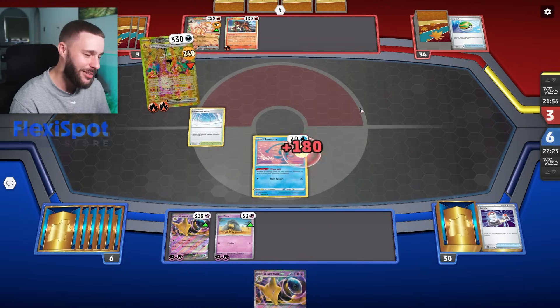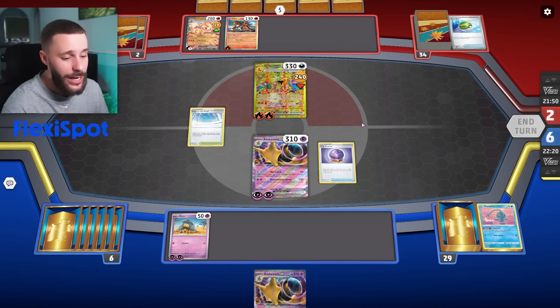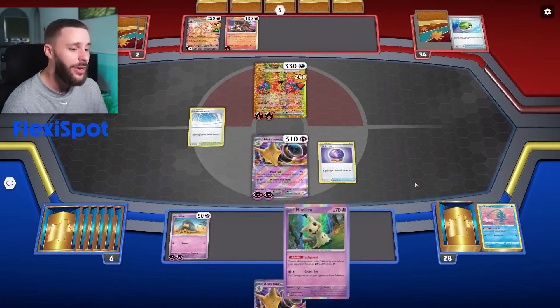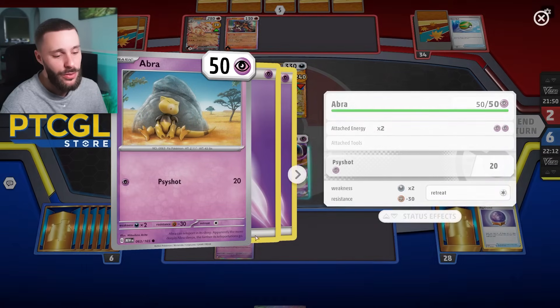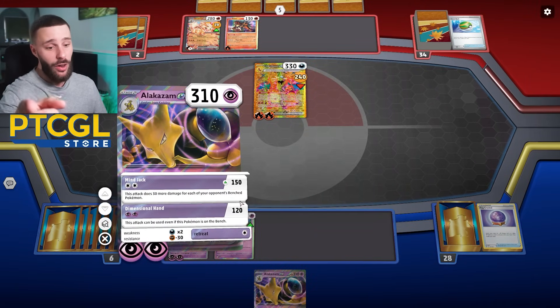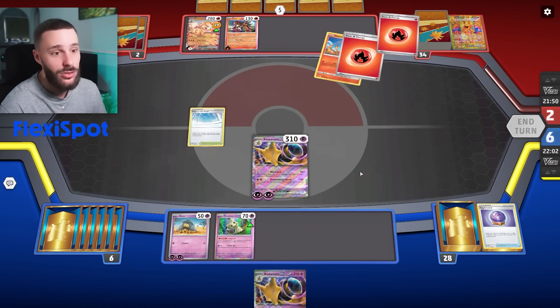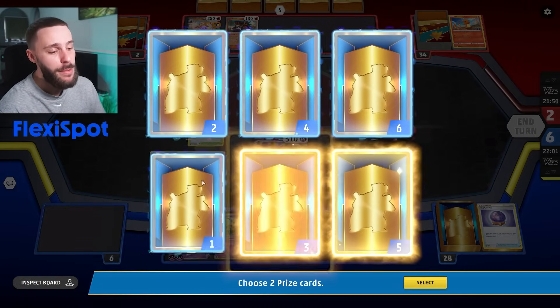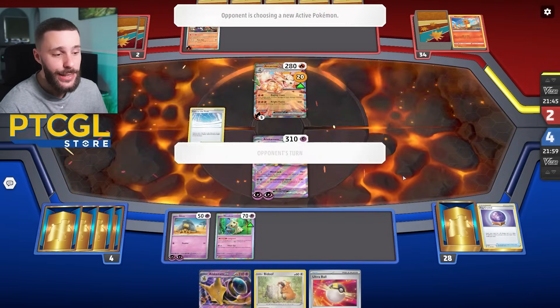I can't draw because my Bibaral got bossed up and I couldn't retreat it. Even though I have Switch cards in deck, I'm not finding any Supporter cards. Things come at the wrong time all the time. I'm trying — I really am trying here. I'm not trying to be a bad player, I'm just not getting anything that'll go my way. The only thing I'm hoping is they can't boss me up and I can KO this, and maybe recover. I don't know, it's kind of wild. Sometimes the days be like this, and I'm just going to be honest and say, hey, it happens.